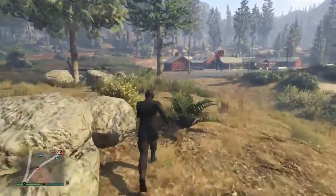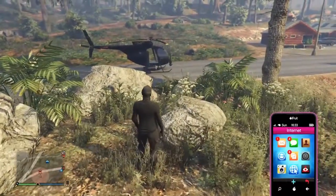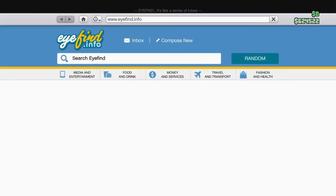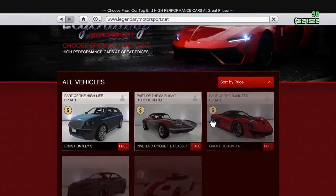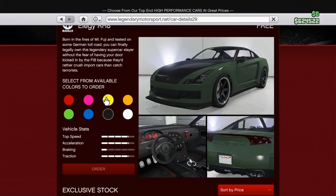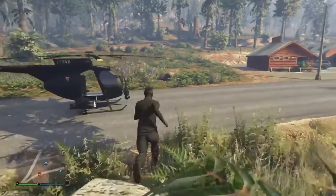Before you even get into the helicopter, you want to make sure you have custom LGs inside your facility. I already have custom LGs inside my facility. You want to go to Legendary Motorsport, sort by price, and buy LGs. Put them all in your facility - they just need to be there.